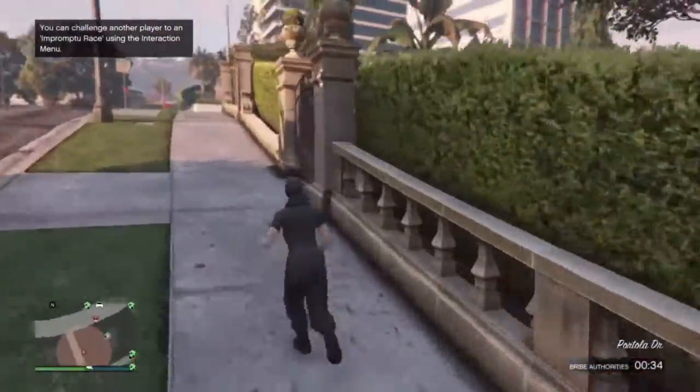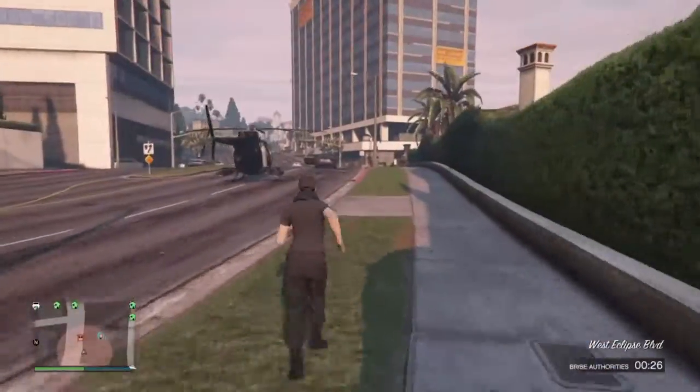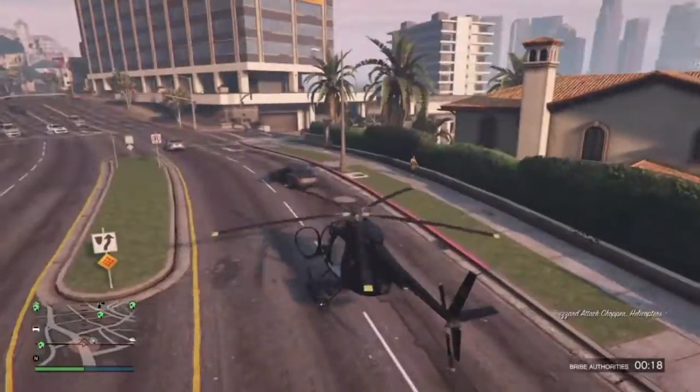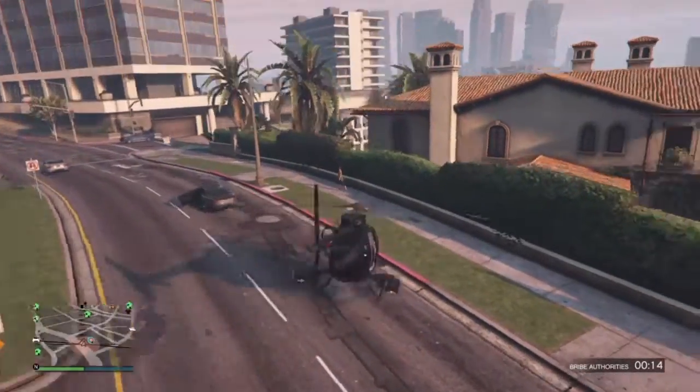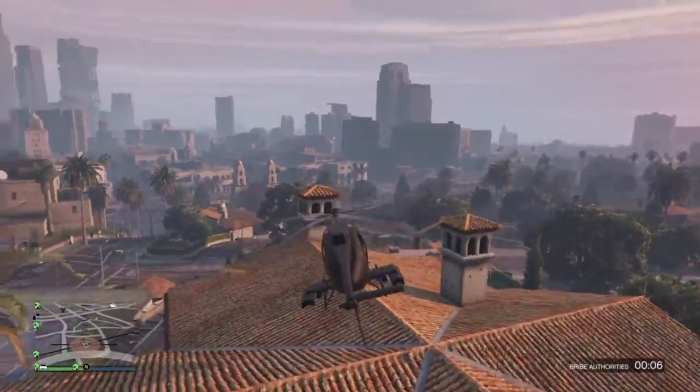You basically want to get on his roof. I tried getting on with a car by the entrance way but it didn't work, so I actually got a helicopter and then all you want to do is land the helicopter on his roof.